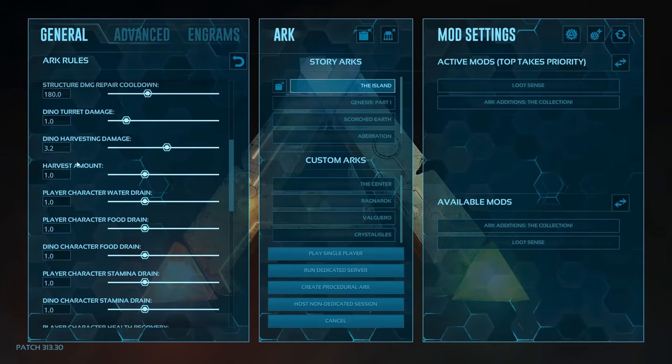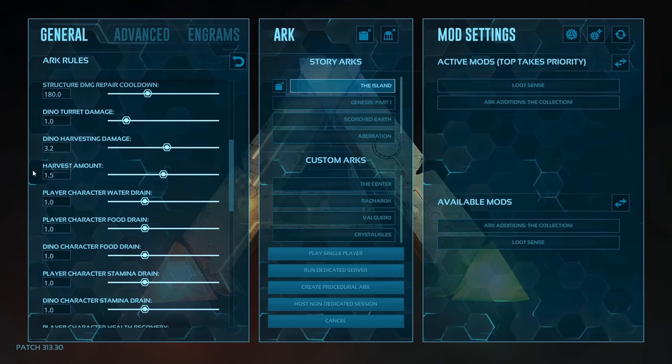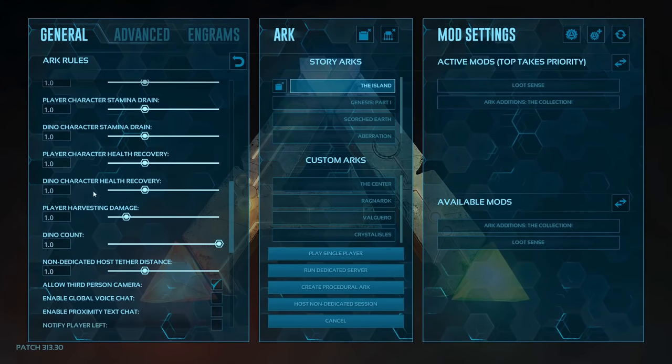Harvest amount — how many resources you gain from trees, bushes, rocks, and stuff. Set this to 1.5 to increase it a little bit. At 1.5 you'll get around enough wood from one tree to build one wall and have a little spare. Feels realistic, feels good, is optimal. Dino character health recovery: set to 2.0. Dinos, especially if they have very high health numbers, heal very slowly. This will make the pacing in that regard a little bit better without breaking the game.